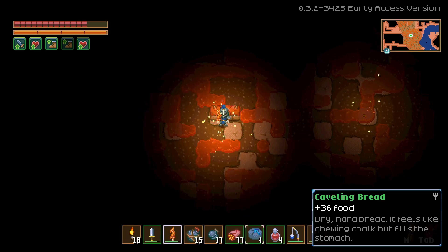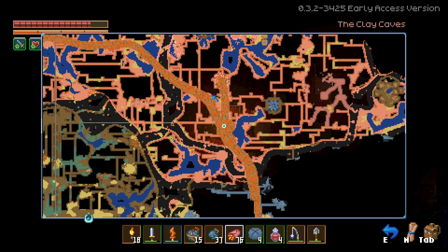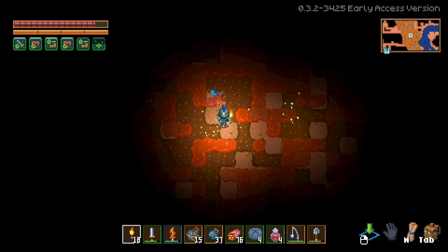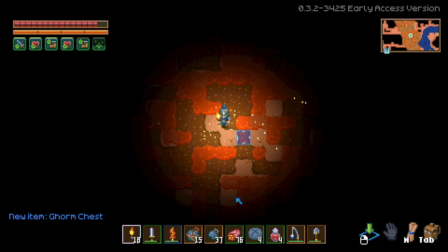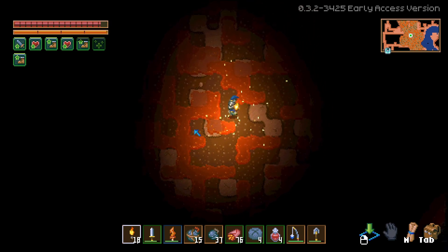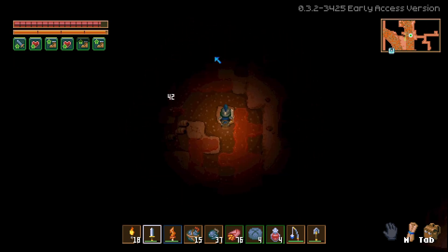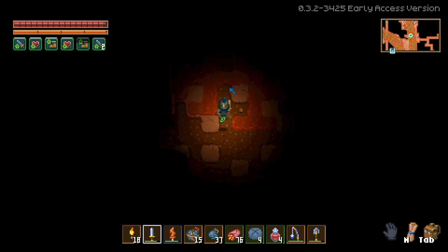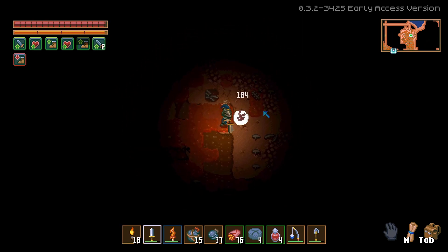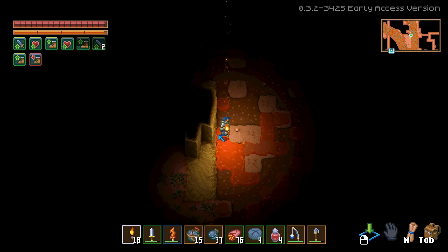I'm going to run back to base and eat a burrito to heal up. We dropped Gorm right here where I believe his summoning circle is. We can take his chest too — new item: Gorm chest — so we can get that along with our slime chest. I still haven't moved the slime chest. I don't know if the summoning circle matters later on, but I believe it's up here and that's what this little circle is.